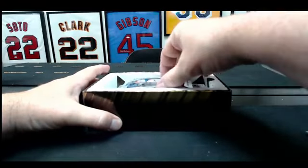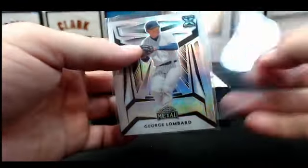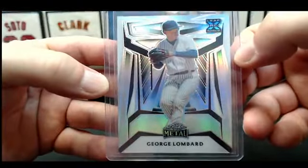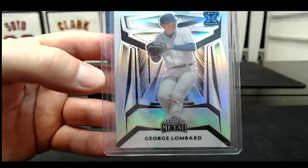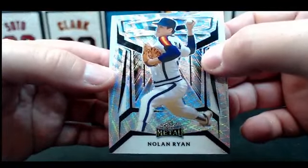All right, base cards getting us started. That is George Lombard — George Lombard to 189. Mike is referring to a breaker who broke a case of 2023 Sapphire and there were 94 autographs in it. Here's a cool base card — 10 of 10, Nolan Ryan.